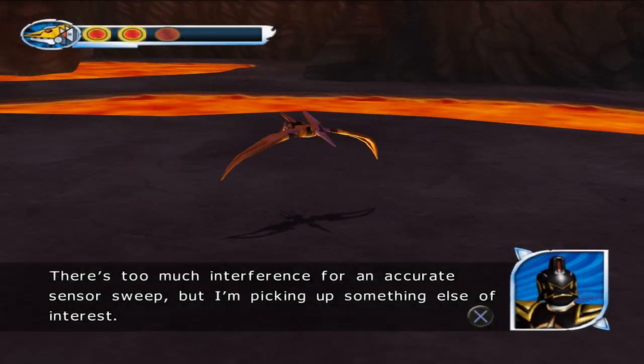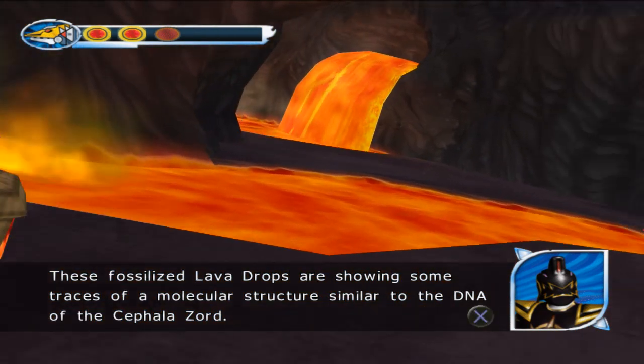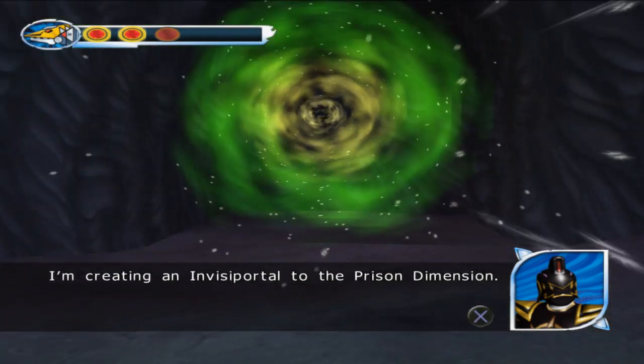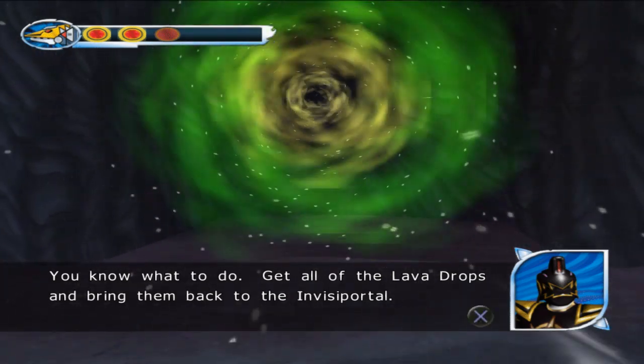Are you ready to stop? There's too much interference for an accurate sensor sweep, but I'm picking up something else of interest. These fossilized lava drops are showing some traces of a molecular structure similar to the DNA of the Cephalozord. I'm creating an invisiportal to the prison dimension. You know what to do — get all of the lava drops and bring them back to the invisiportal.